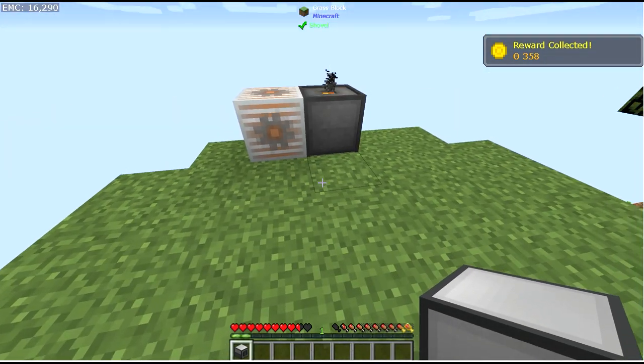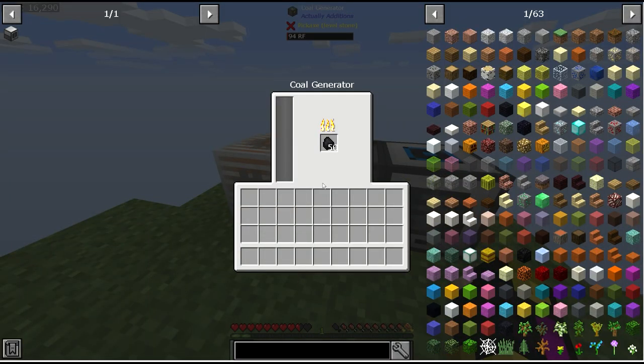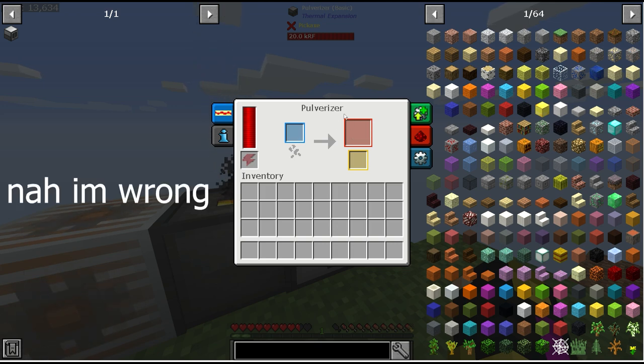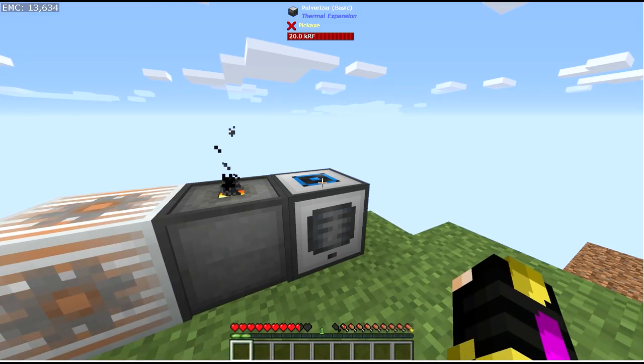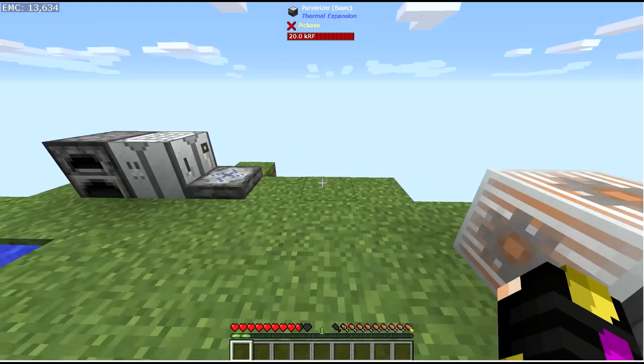I'll place the pulverizer next to the coal generators to power it up — very slowly. What the pulverizer does is double ores: put in one iron ore and get two pulverized iron, which smelts into two ingots. Emeralds are the best item to use for this. One emerald ore costs 1,000 coins in the shop, and when pulverized it gives two emeralds worth double the EMC. I currently have 544 coins so I need to do some more quests to reach 1,000.